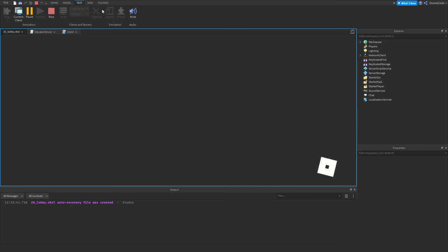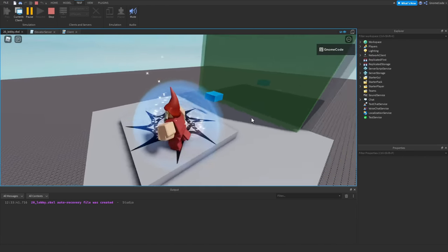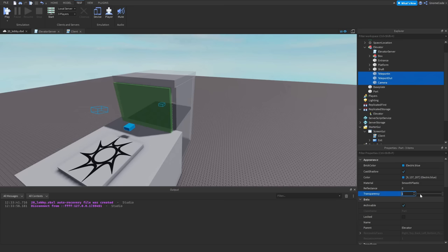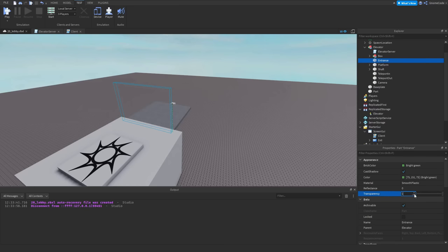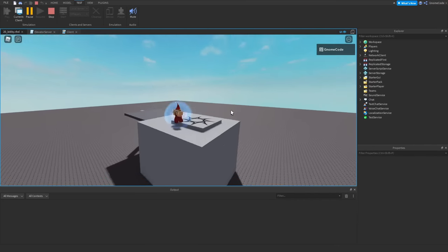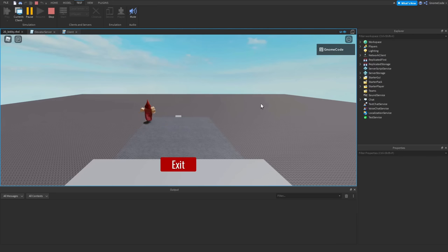Let's click Play and test the full flow — we enter the box, we're stuck inside, hit Exit and we're back out. Now we can set all parts to fully transparent: set the cage box, entrance, and shaft parts to transparency 1 so it looks cleaner. It's less obvious that you're entering a box, and there's no way to run off the platform.